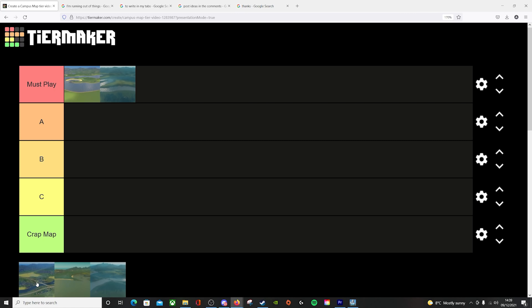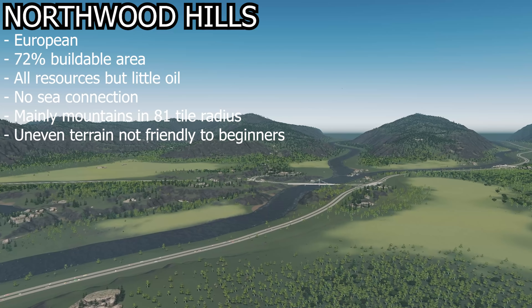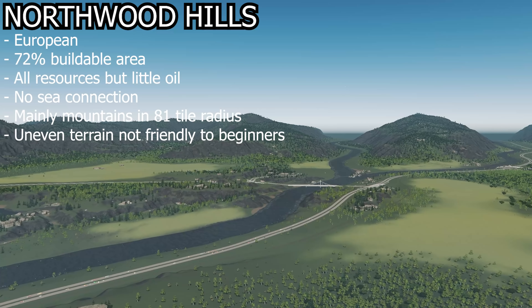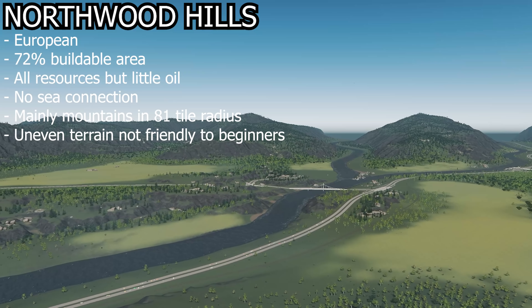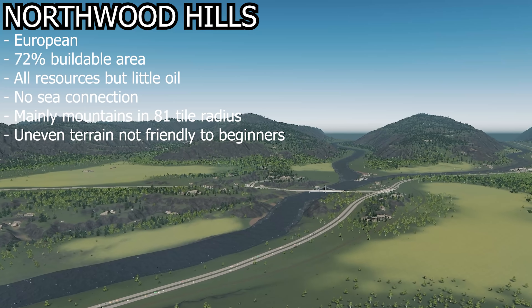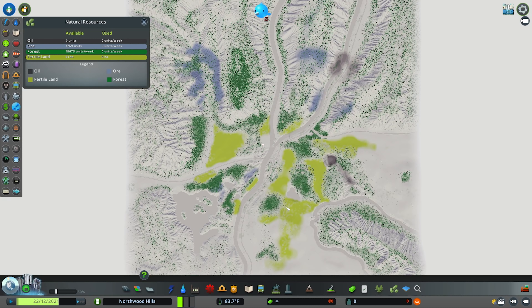Next up on the Campus tier video is Northwood Hills, and this for me goes into a healthy B tier. Northwood Hills is a European themed map with a 72% buildable area and all available natural resources. It does not have any sea connections — it is a landlocked map, so no ports or cruise liners. Taking a look at natural resources, there are lots and lots of fertile land, great for farms sat at the bottom of very impressive looking mountains.